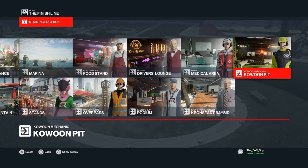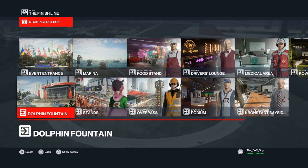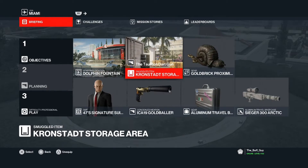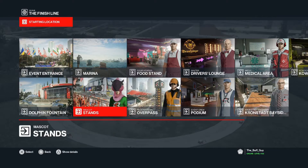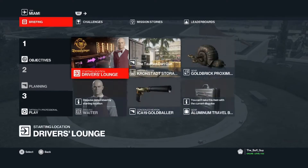Practice starting from different locations on this one because there's a lot to learn. There are a lot of traversal areas that are very confusing to remember. Even for me, having played this map for three years, I still get confused in Miami because I was never a big fan of ghost mode, so I never learned the layout as quickly as players who did play ghost mode back in the day. All starting locations are viable and it's up to you how you want to do it.